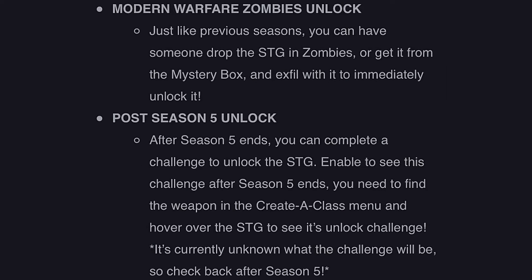The next method is the Modern Warfare 3 Zombies unlock. Just like in previous seasons, you can have someone drop the STG in Zombies, or you can get it from the Mystery Box, then exfil with it to immediately unlock it.